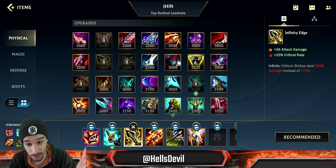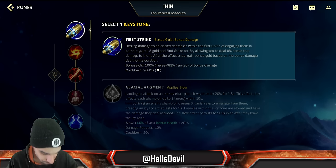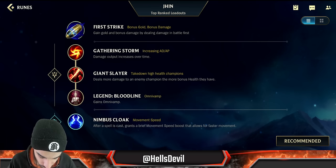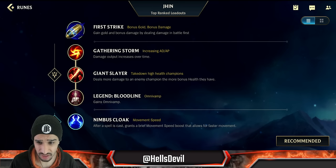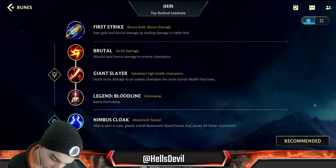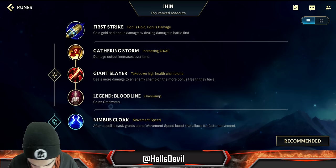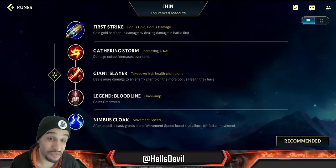I am the best Jhin I've ever seen on this server — I'm confident saying that. Me giving you guys this build, trust me. Try it, look at how I play it, and you're going to love it. Last item is Guardian Angel. For runes, we go First Strike. I know some people like Fleet Footwork on Jhin, but First Strike gives you gold — it's not even about the damage, it's mostly about the gold. An extra 1,500 gold in a game is like an extra 100 gold per minute. Here we go for Gathering Storm, because Brutal is just trash on Jhin.